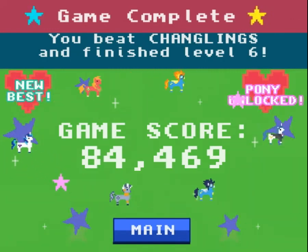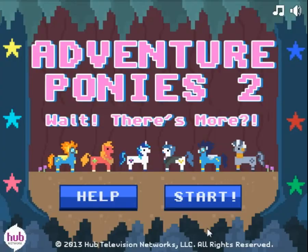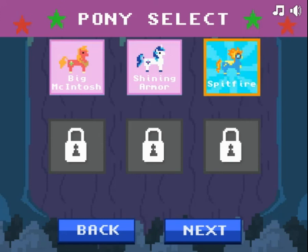That was the entire game. My game score is 84,469. I unlocked a new pony and that was my new best. It took me 19 minutes. So who's next? Spitfire. Alright, so we'll be setting some new Wonderbolts Academy records in the next episode. I'll make a dash in the mouth.